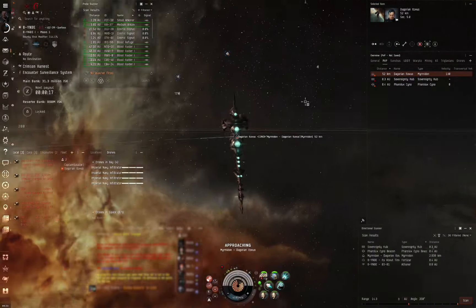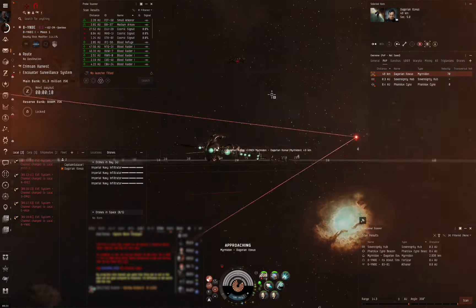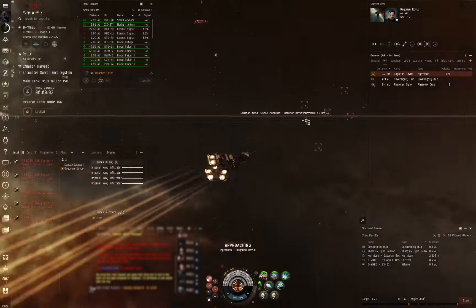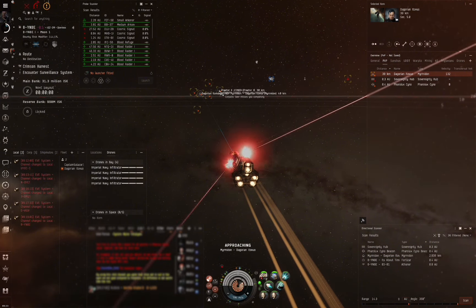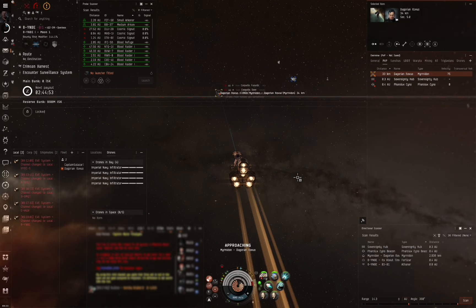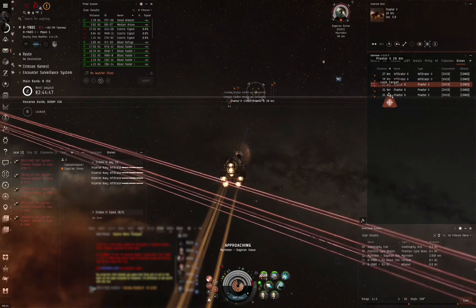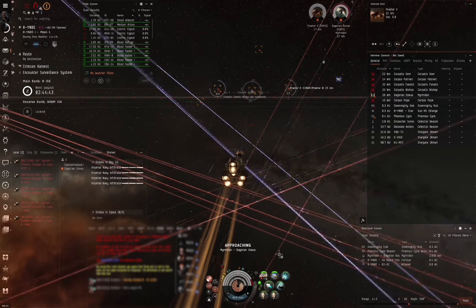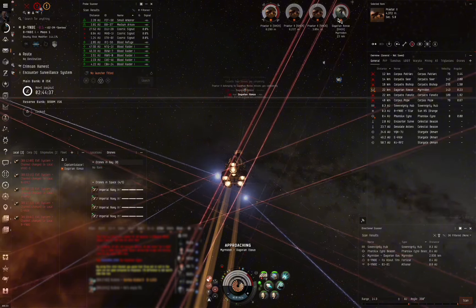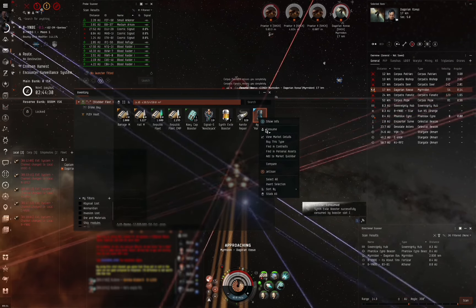If this Myrmidon had been neut fit or even triple rep, I probably would not have won the fight. However, I'm just able to scrape out a win. Given that it's a drone ship, I want to prioritize killing its drones while I focus on breaking through its armor. Luckily for me it only has EM drones, which is my highest resist and will allow me to tank quite a bit better than if it were to have explosive. I do take my drugs a little bit late into the fight, which is unfortunate, but I still get them off before I have to start repping.